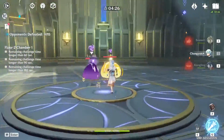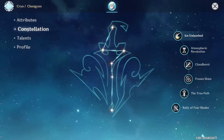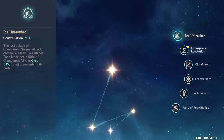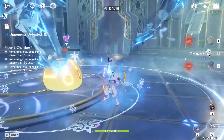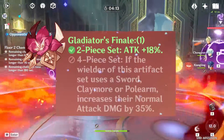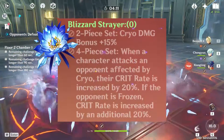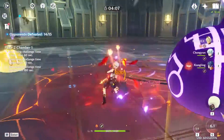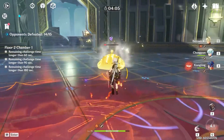If you already have Chongyun, a good constellation to have is his first one, because it helps keep his ultimate up so you can spam it. For a weapon, I would choose the Prototype Archaic. For artifacts, I would go with a two-piece Gladiator and a two-piece Blizzard Strayer, or you could go full crit build with a complete four-piece Blizzard Strayer set.